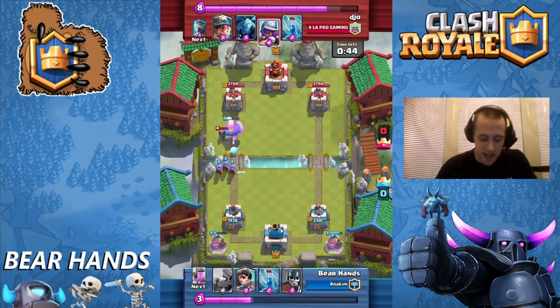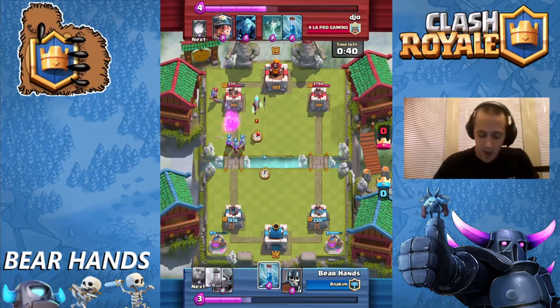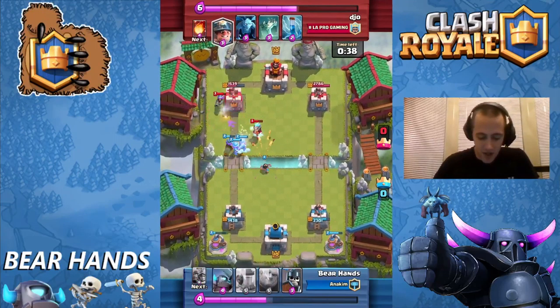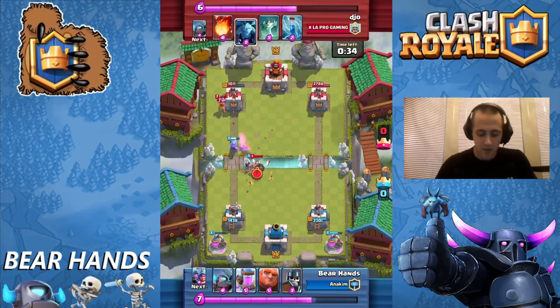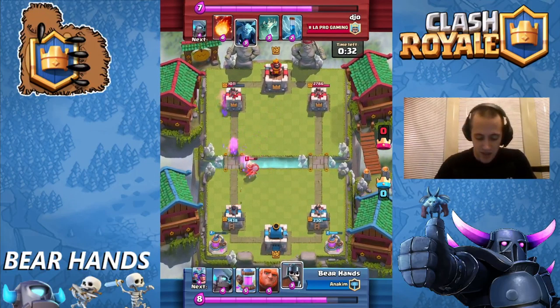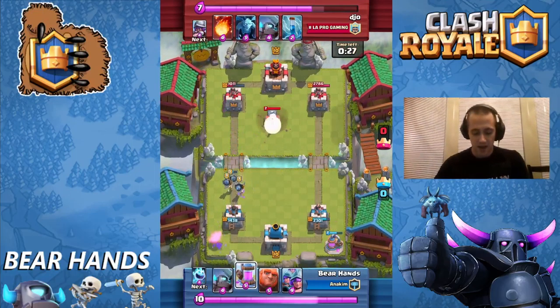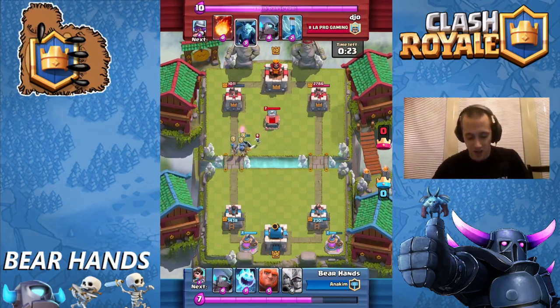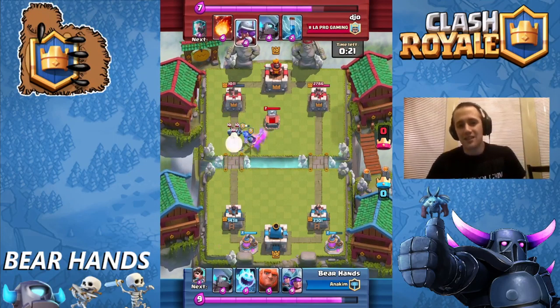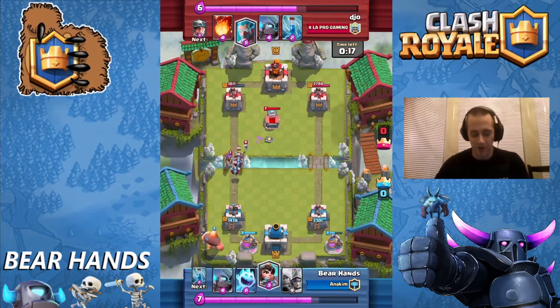It's going to decimate that Ice Wizard and take out that Mini Pekka. If they lock on, they're going to do massive amounts of damage — they take out the Ice Wizard he puts down, they take out his Three Musketeer that he played, and they brought his tower down to 1,000. At this point I'm sitting pretty. I know I could freak him out with my Princess and split the Three Musketeers. You could pretty much bet they're going to counter the two Musketeers, so I could back up the one just like we did in the previous game.